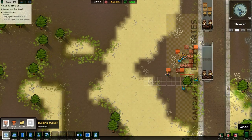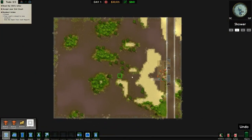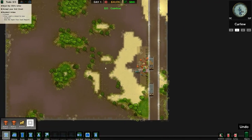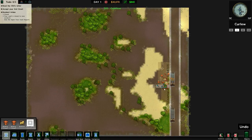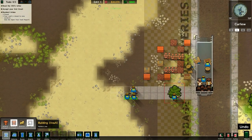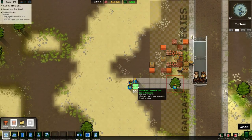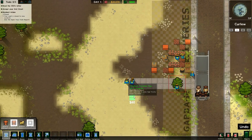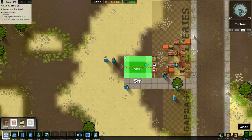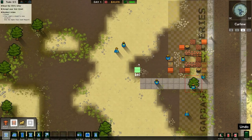Now you can see here we have walled and we have a cave. You can actually download a mod for this that already has a pre-built cave all around, but I thought that might not be as cool. I want to build my vault as you would expect a vault to be. So basically, everything that's gonna be built is gonna be indoors.